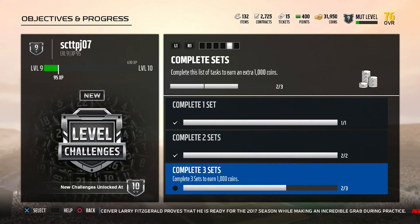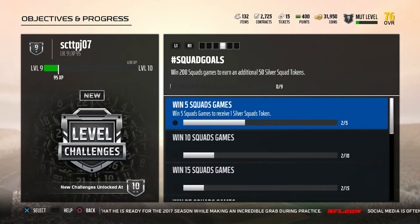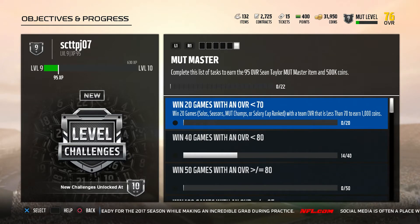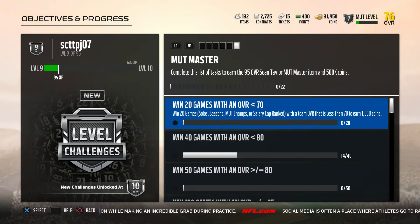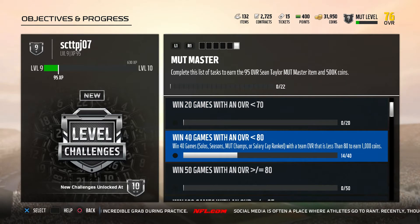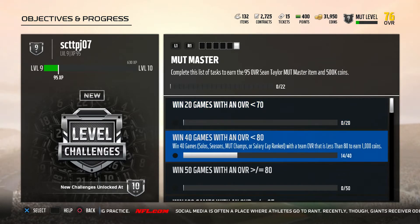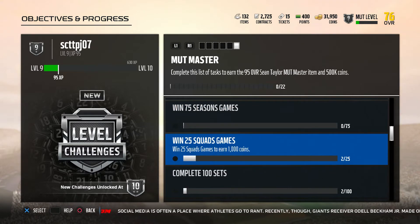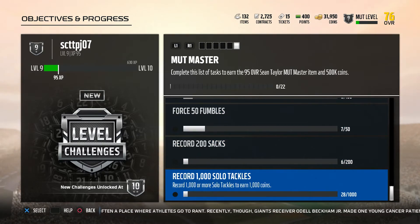I almost got to complete one more set and they stack on — if I complete this last one I get 1,000, then I get an extra 1,000, and remember completing a set today also gives me 100 from the daily. So it's the small things that add up. And Mutt Master — as you guys can see, if you complete all of this you will get 500k coins and a Sean Taylor. I've got 14 done, but you have to get your team under level 70 overall. I should have done that ahead of time, but it's going to be a long grind.